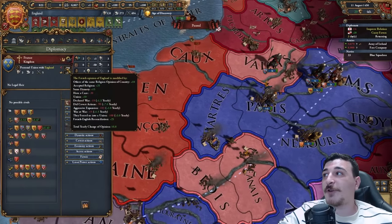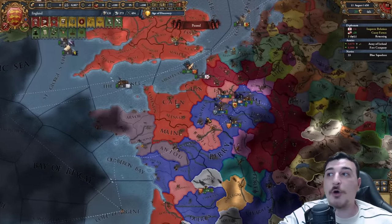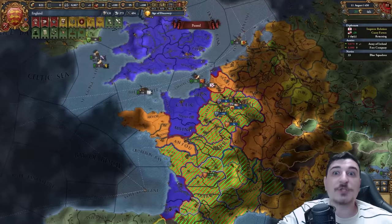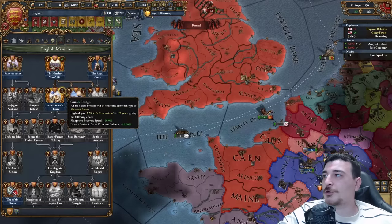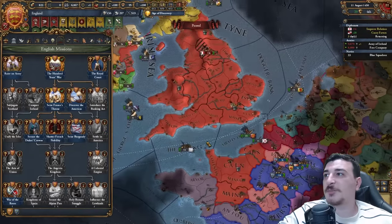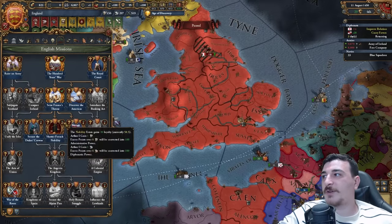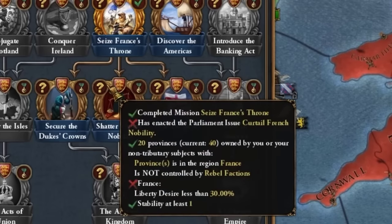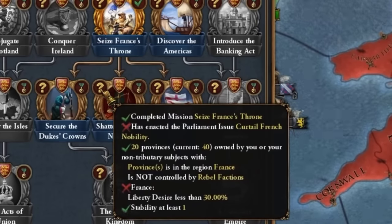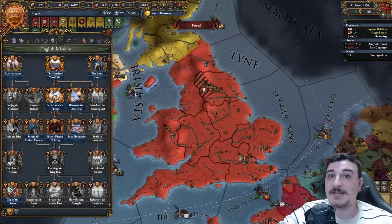The thing is, we've got to get the French above zero relations with us because whenever our leader dies, if they have below-zero relations, we will lose the union and then this whole war and all of this aggressive expansion was pointless. We can also do the Seize the French Throne mission that offers a little bit of manpower recovery. And now we have a few more missions — Shatter the French Nobility is going to be of massive help, but it means we've got to get the French under 30% liberty desire, so that's going to take a while.